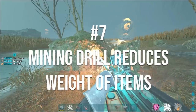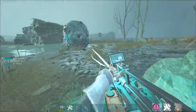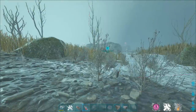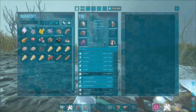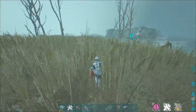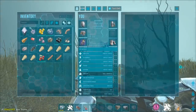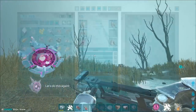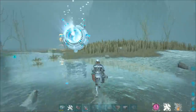The mining tool is not only good at getting a large amount of resources early on, but it also reduces the weight of resources in your inventory when equipped. As you can see, resources are at normal weight until I equip the mining tool, at which point the weight is reduced by 75%. This reduction also applies to items obtained from other sources — for example, stone purchased through HLNA also gets the weight reduction — so it's very useful for moving resources around your base.